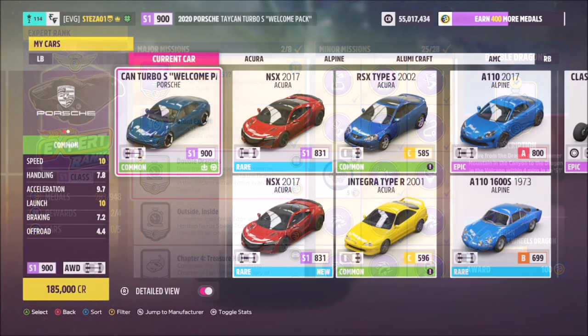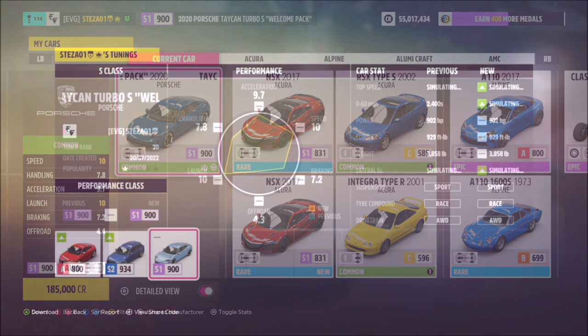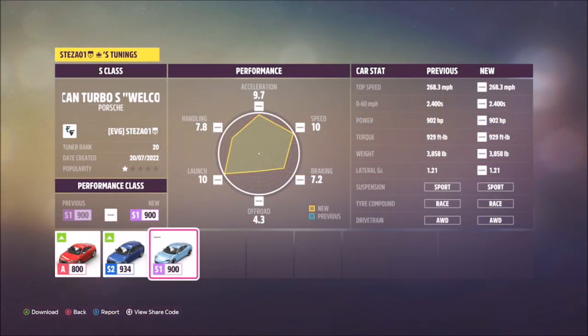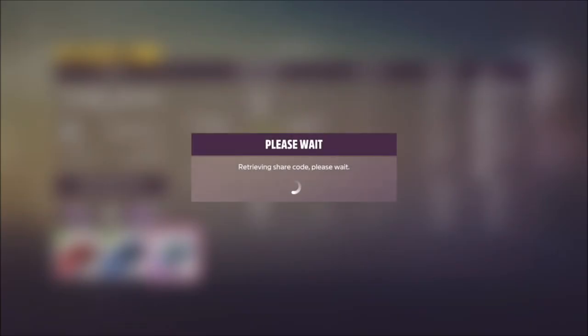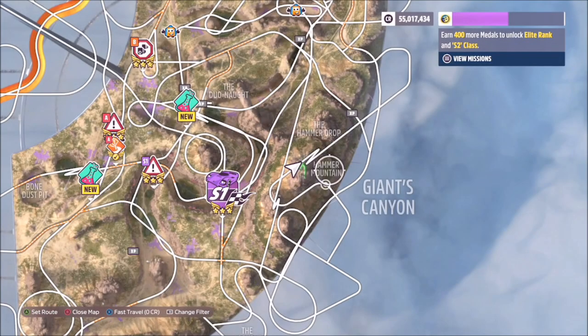The car I used was the Porsche Taycan Turbo S — this is the welcome pack version. But if you haven't got this one and you've just got a standard one, I have extrapolated the tune. I've called it S class, and the share code on this tune is 462 914 940. This is actually a pretty quick car and I've been using it for most of the S1 class challenges.